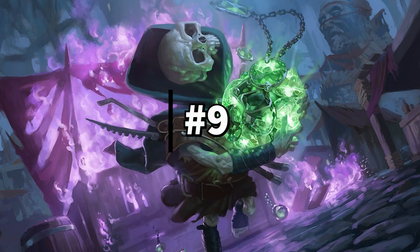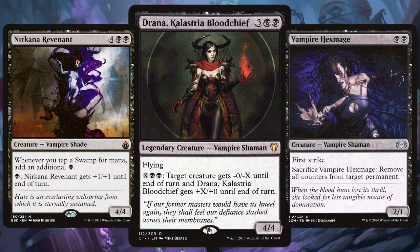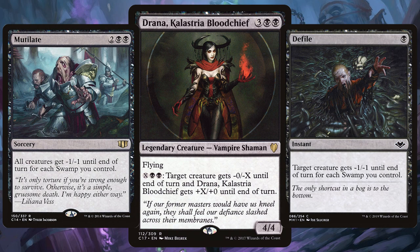The real 9th best mono black commander is Drana, Calastria Bloodchief — a really cool vampire that can do serious damage to your opponents' creatures whilst beefing up Drana herself. Make a nice little deck full of deadly vampires and get ready to bite into your opponent's life total. If you want to annoy your opponents and keep sticking down the minus-X route, add cards like Mutilate and Defile.